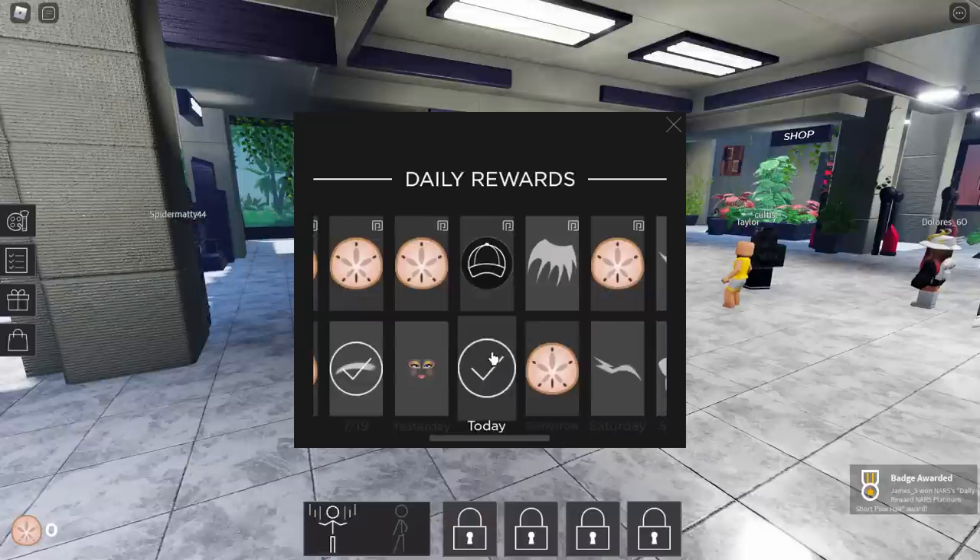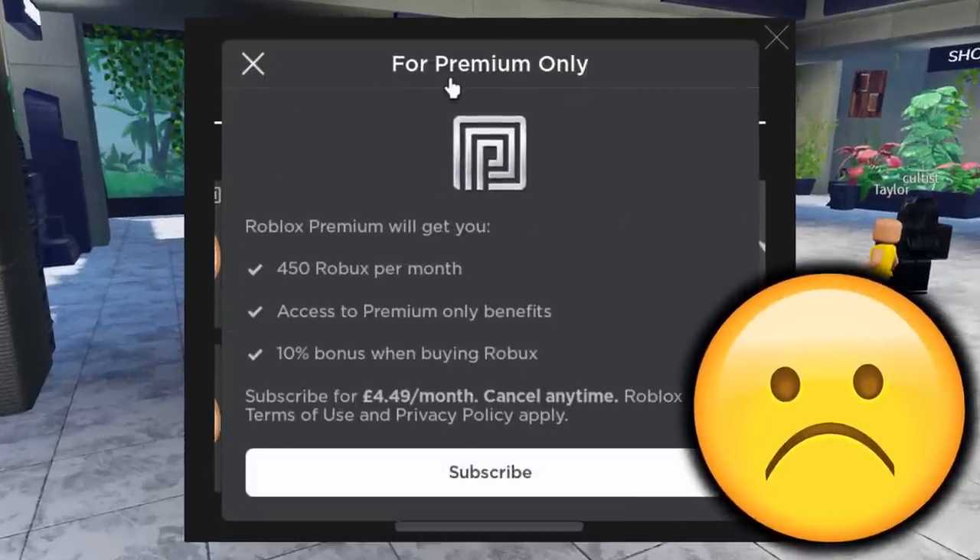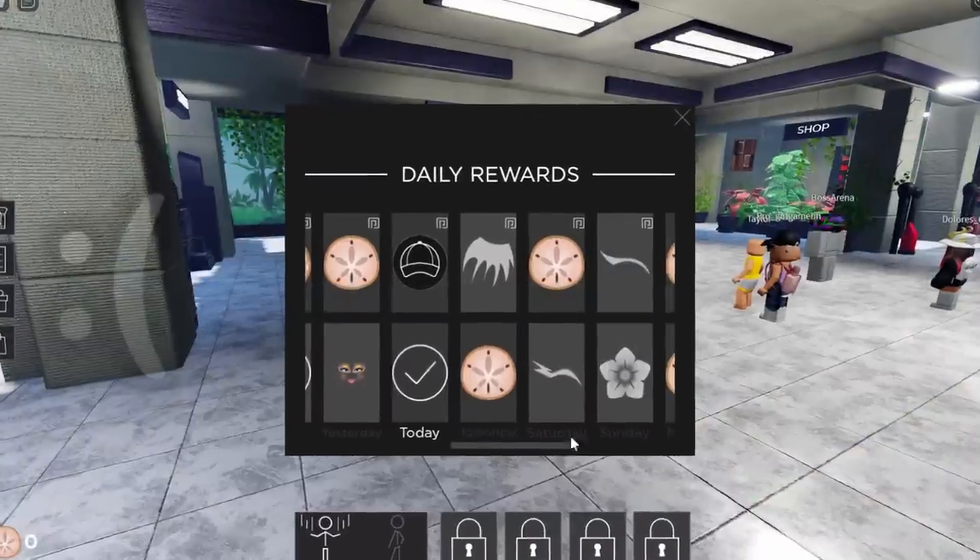I clicked on the hair and I got it, right? Oh, no way — they weren't joking. The hat is actually for premium only. What the hell? That is awful.